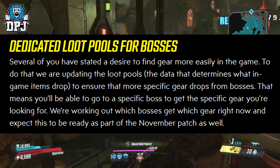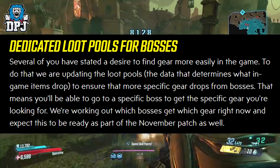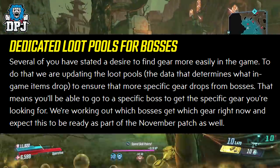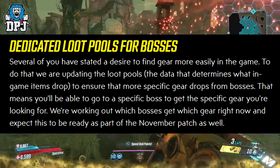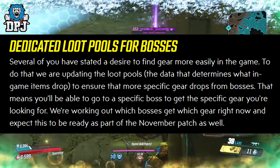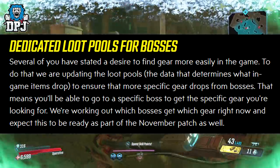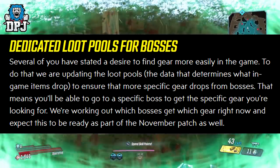Dedicated loot pools for bosses — several players stated their desire to find gear more easily. To address that, they are updating the loot pools to ensure that more specific gear drops from bosses. That means you'll be able to go to a specific boss to get the specific gear you're looking for. They're working out which bosses get which gear right now and expect this to be ready as part of the November patch.